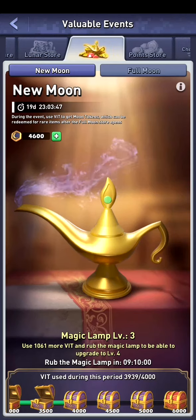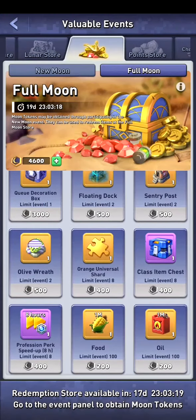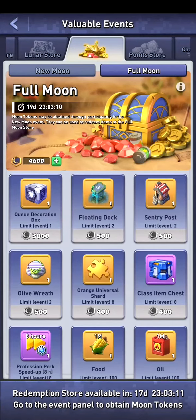We still have our new moon and full moon event. I'm currently at 4600 of these items — I don't know where you guys are at, please leave it in the comments. I'm just rubbing it whenever possible, unless I'm within 150, and then I will use a capsule to push myself to the next level so I can get a nice march skin and some gold shards.